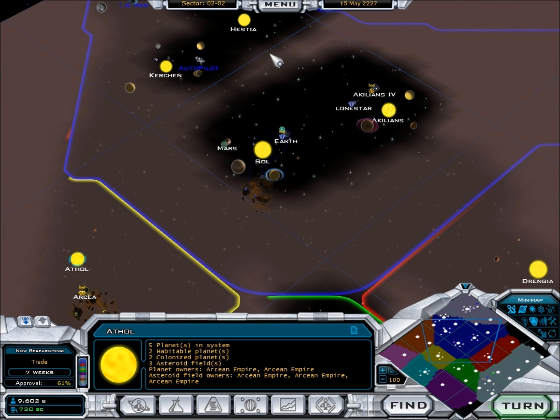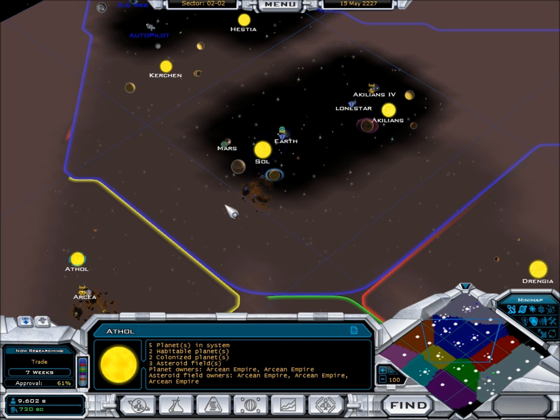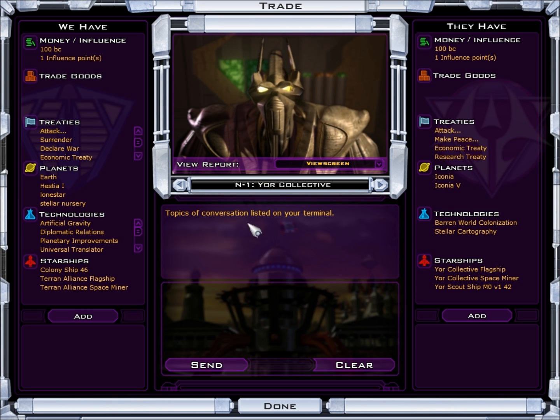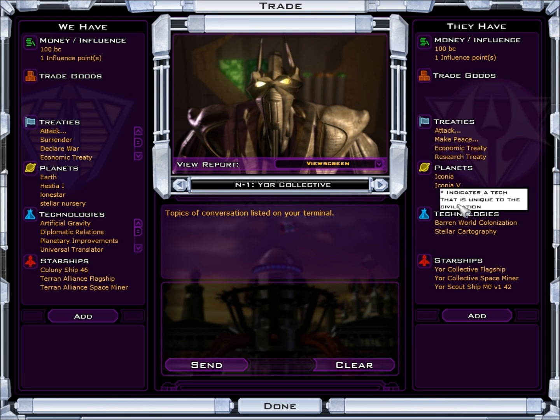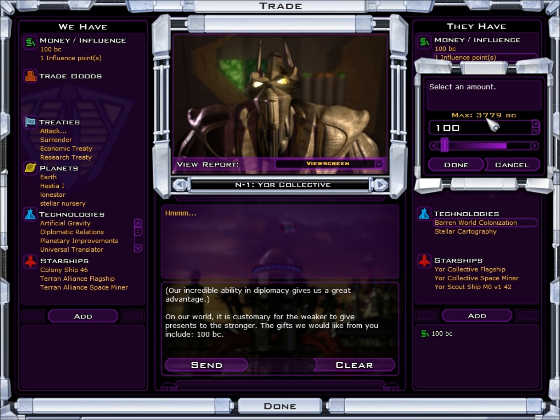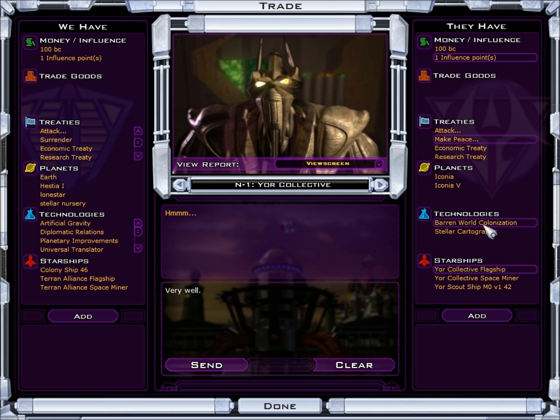Next turn: we have a progress event. Your explorers have discovered an extremely high-tech ship orbiting the planet. It's populated with a small crew, and to thoroughly dismantle and research the vessel's construction would prove useful in our ship manufacturing skills. Options: leave them in peace, contact the crew for plus 18% starship bonus, or send soldiers to retrieve the ship for plus 50% starship bonus. The Yor Collective has claimed two worlds — Iconia by itself and Iconia 5. They have 3,779 BC, and barren world colonization since they don't need food or water.